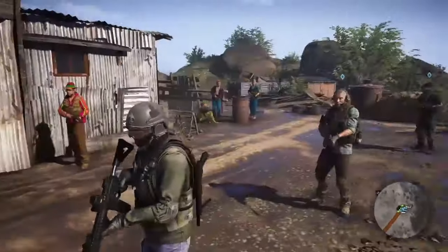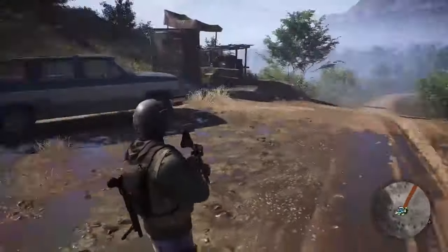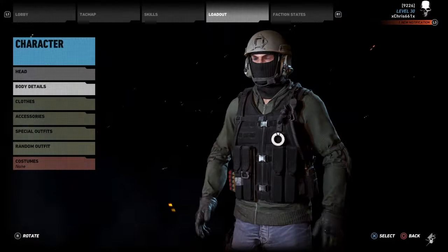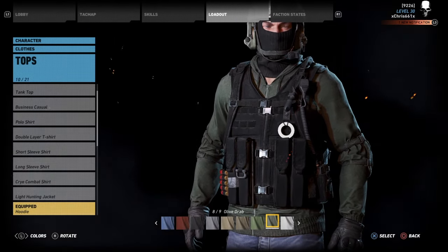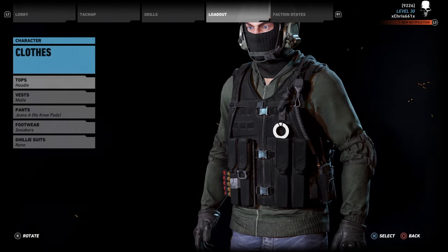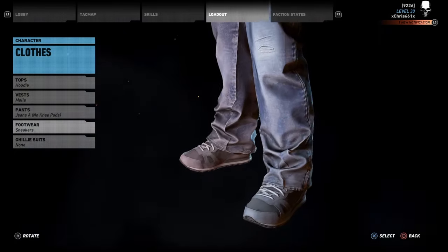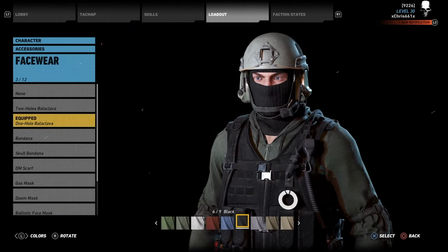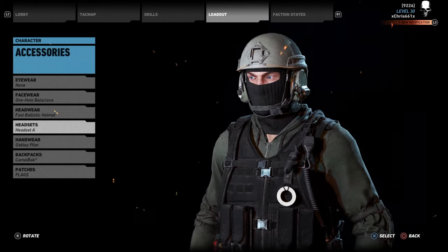The only things they really have that match for Jäger are the P416 and the Super Shorty, which is a short shotgun. There's Jäger — looks pretty good for what we can do in Wildlands. Now we'll do Bandit. As you can see, kind of similar. He was the hardest one to do because of the long-sleeve shirt he wears in Siege, so I just went with the green hoodie since you can see that green hood part that really stands out. Same Molle vest as Jäger, jeans, sneakers, one-hole mask, fast ballistic helmet.